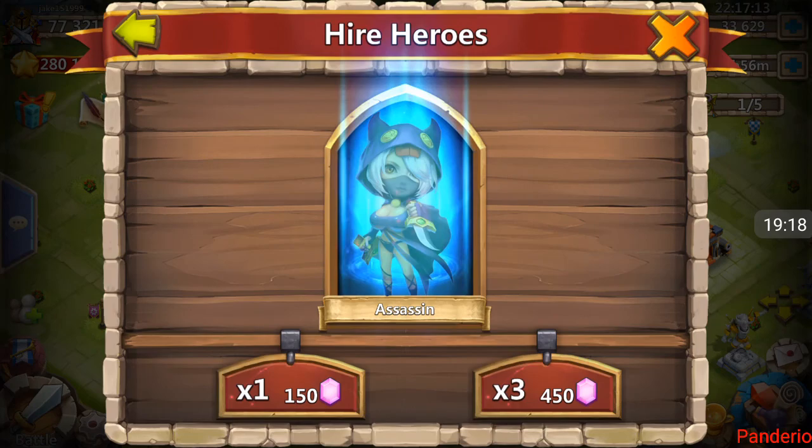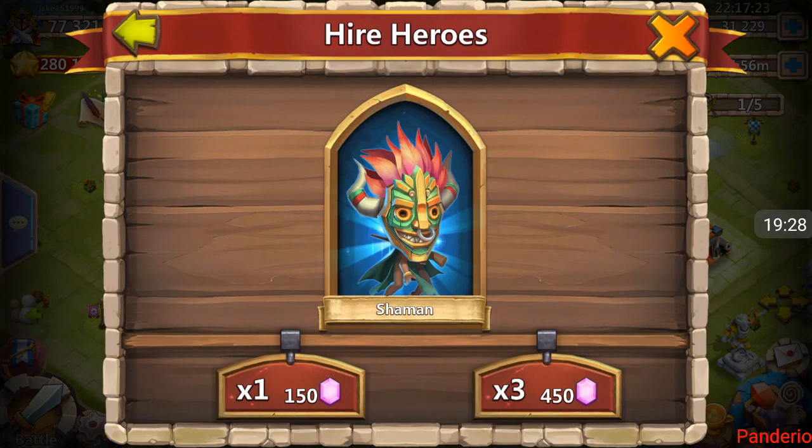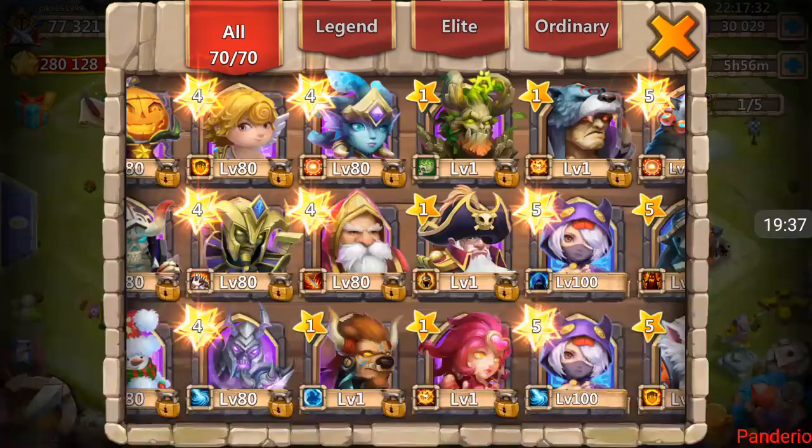Doesn't look like any Harpies are popping up here. When I get to 30,000 I'll go ahead and roll some more talents. Doesn't look like I'm attracting the Harpies. Well, what can you do — can't win them all. Down to 30,000, we'll go back to talents.